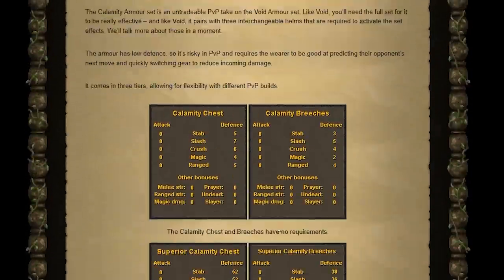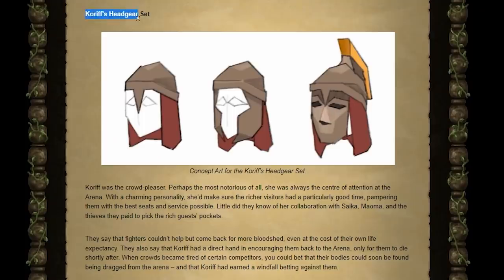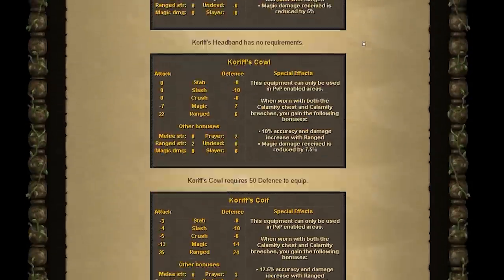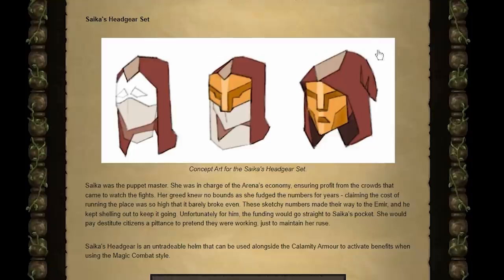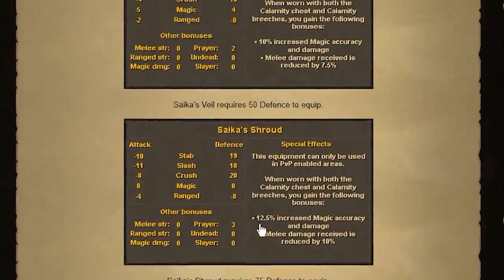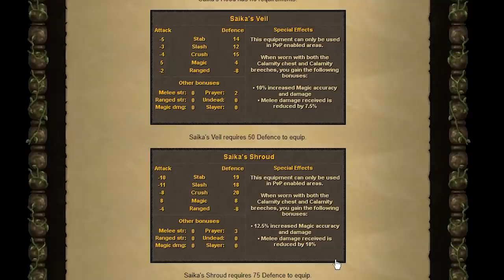Next we have the calamity set. I think calamity is essentially just the same as void but a little bit stronger - 12.5% increase to melee damage and some damage reduction as well. Then you have the korefs set, which I'm assuming is ranged - yep, it is ranged, about the same thing.